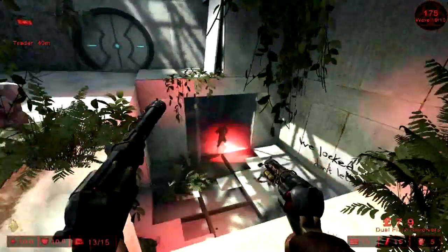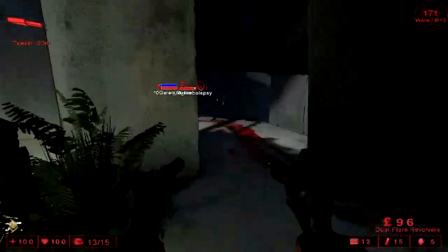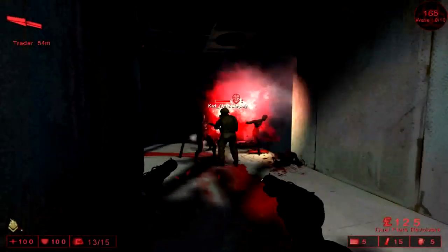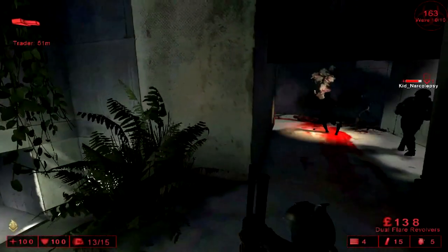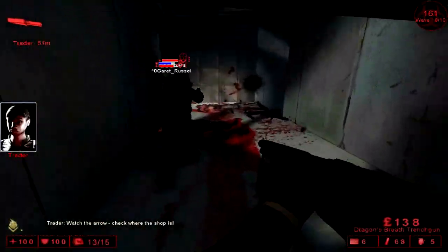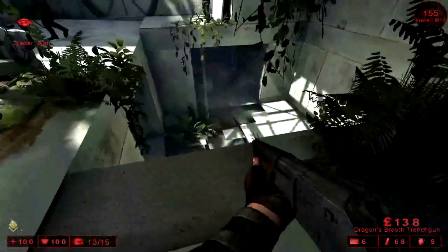It's better to coordinate with your team by taking out the smaller specimens, while leaving the larger ones to those who are more effective at taking them out. It's also important to note that your flames are pretty obscuring visually, so if you have a Sharpshooter on your team, try to limit your fire when he needs to take a shot, and he will be much more appreciative of that.